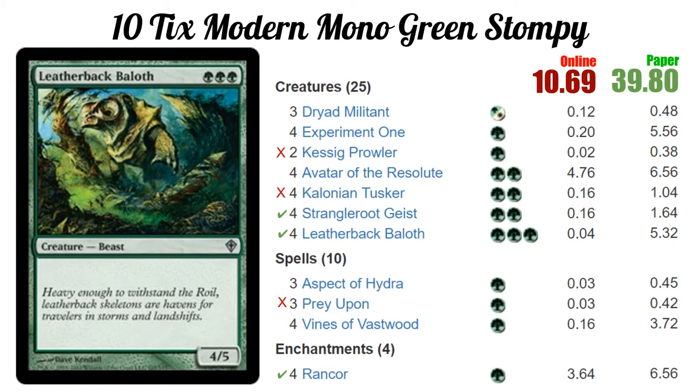Now the checkmarks. Strangleroot Geist — the fact that it survives sweepers is just super good and keeps us in a lot of games. It shores up our weakness against control decks because we're a turn slower than most aggro decks, so it's harder to get under control. If they spend turn four tapping out for a sweeper, a lot of times we'll still have a 3/2 on the board to finish things off. It was one of the most effective cards in our deck.